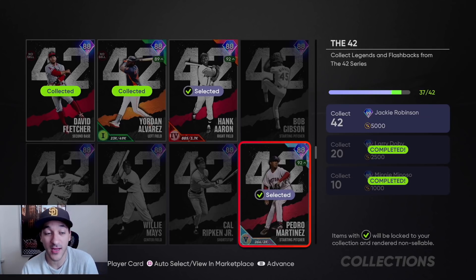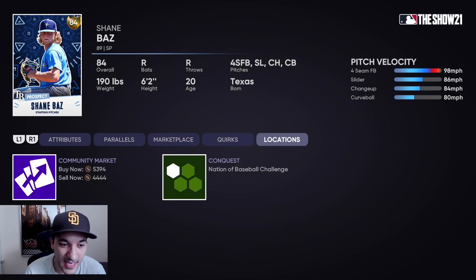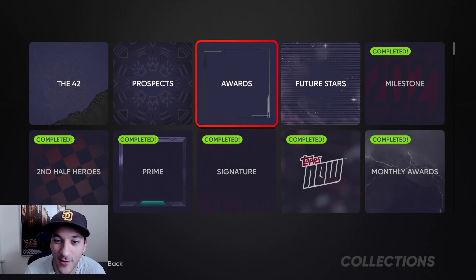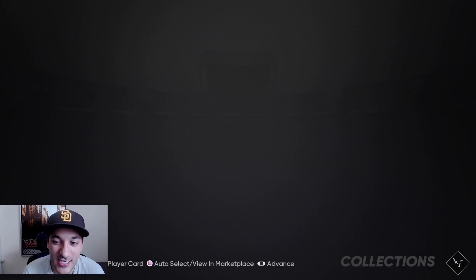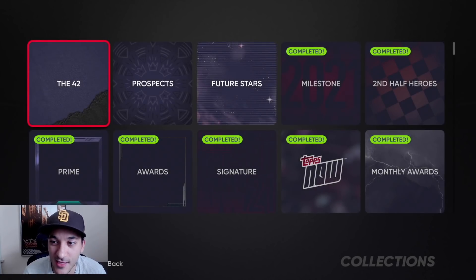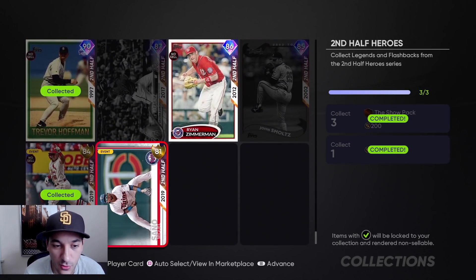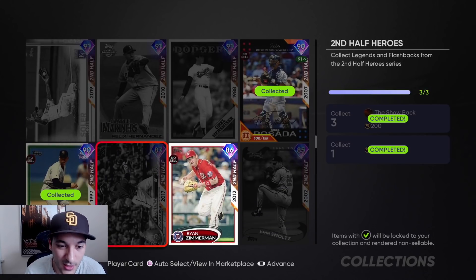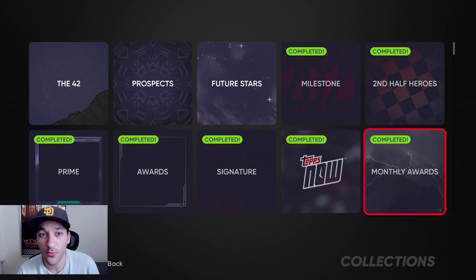We can get a free Show pack and lock in Chipper Jones — imagine packing a diamond out of that. If you see no-sell cards, lock them in for the free Show pack. These low-end golds and low-end diamonds are going to become super valuable later in the year, probably in another month or two. They take all these flashback cards and make them into another collection.